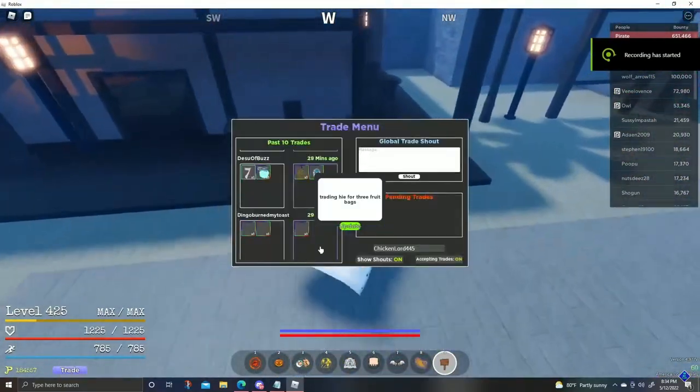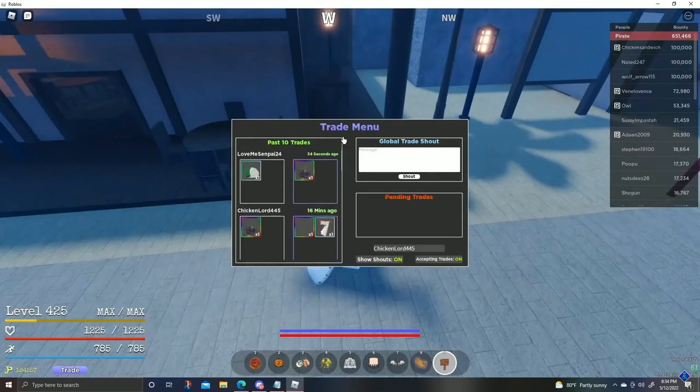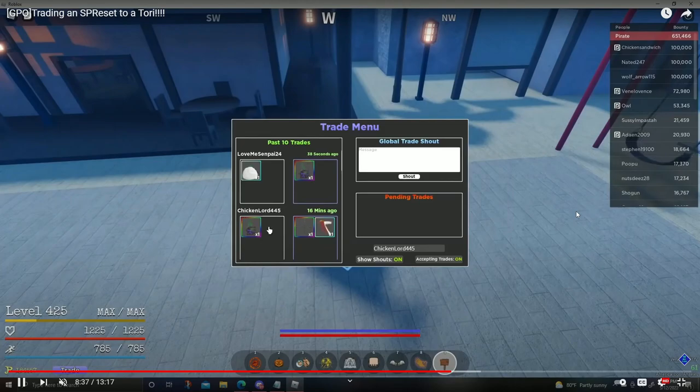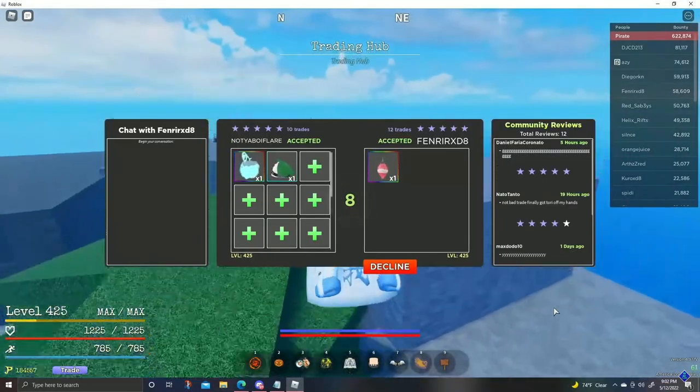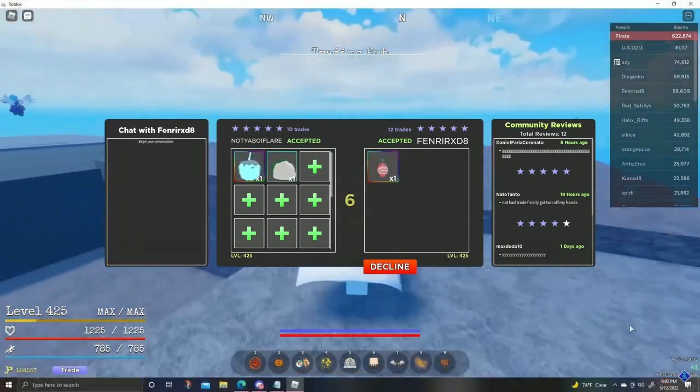I'm recapping all the trades that were going on. So I traded the Whitebeard Cape and Cinto for Zushi, which was a good trade because then I traded that Zushi for a Fruit Bag. So basically Whitebeard Cape plus Cinto for a Fruit Bag — it might not even be a W, it's kind of fair if I'm being completely honest. Nothing major going on there. Hie and a spare bag for Strange Fruit — nothing too major in this trade either.